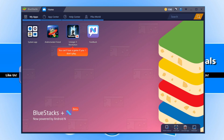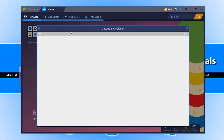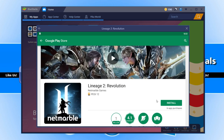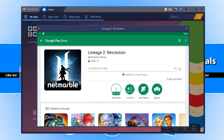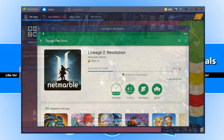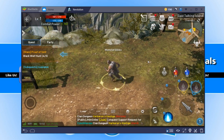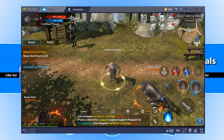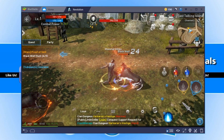Let's go ahead and click on Lineage 2 — as you can see it takes us straight to the Google Play Store where we can download this game and give it a go. And as you can see, the game is running absolutely fine with no lag whatsoever; in fact it's running brilliantly.